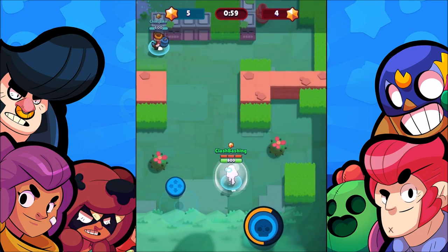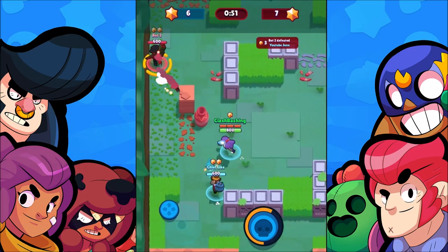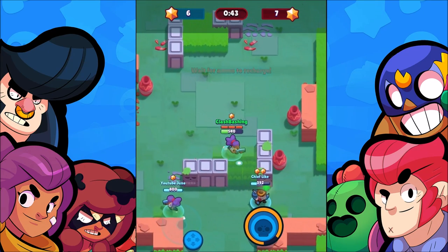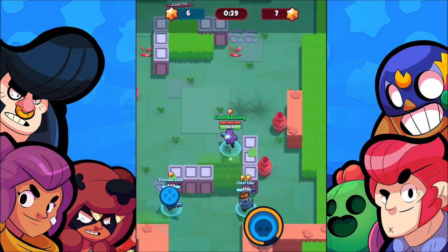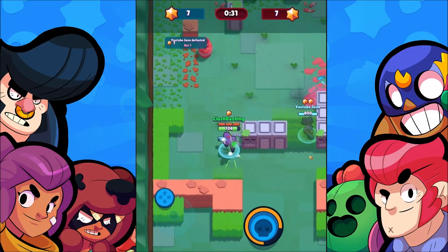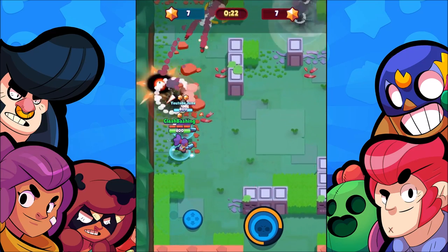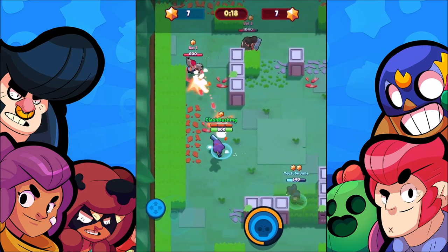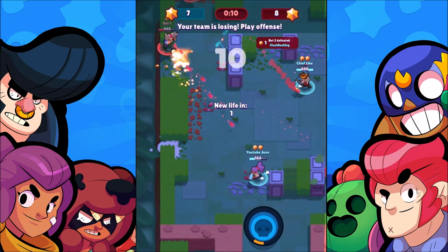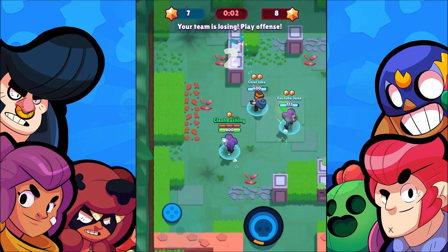I got killed for two stars — I'm being too aggressive. My teammates are probably like 'What are you doing?' I rushed the enemy thinking I knew what I was doing. How do you heal? Just sitting still heals you — okay. We're tied on stars — oh no, I just missed my special ability and died. I just cost us the game. My bad, guys!